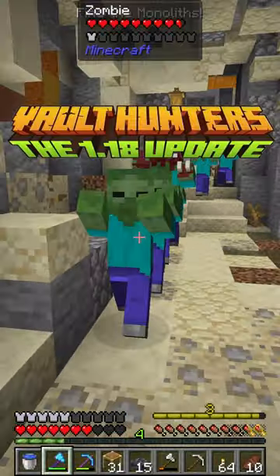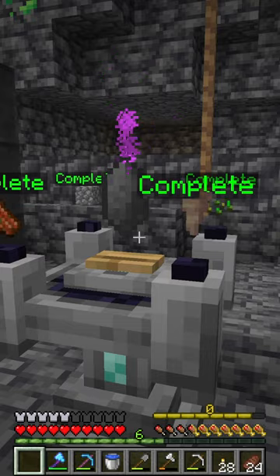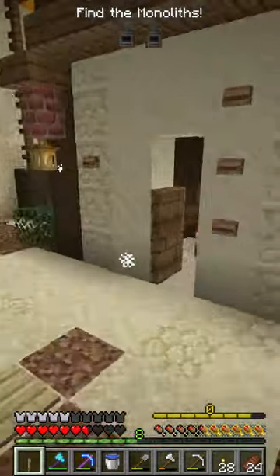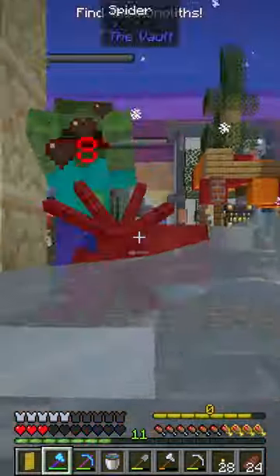On Minecraft Vault Hunters episode 18, we are going to be enchanting some items and then heading into a new vault where we find a cool room and some TNT to blow up a whole bunch of monsters.